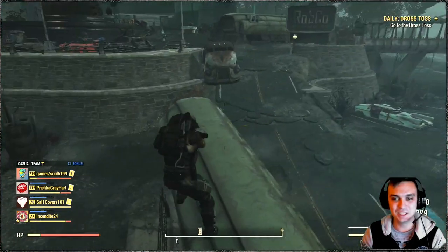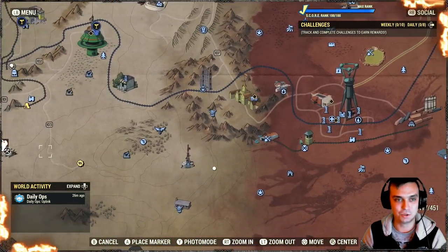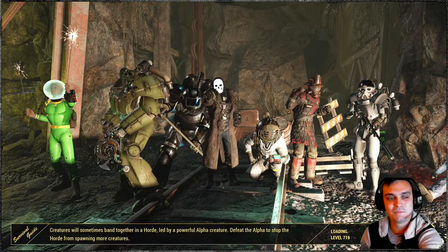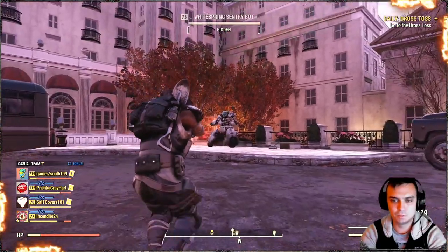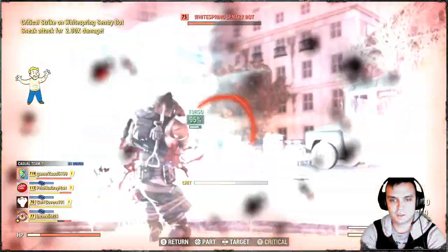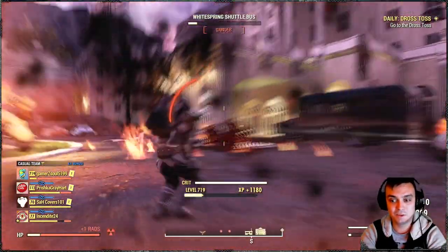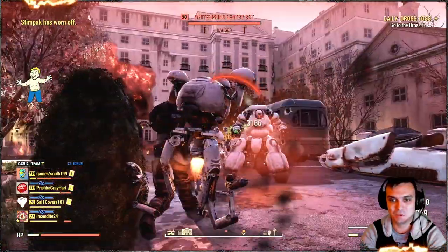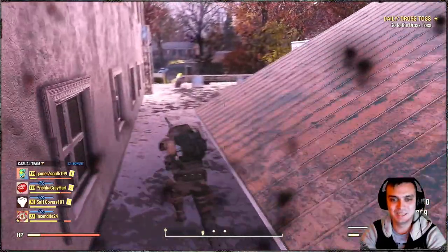Let's go to White Springs to show how many shots it takes normally. We've got a level 75 Sentry Bot — shooting him in the torso. The best way to take him out is the fusion core one-shot. Question: who knew about that? Comment down below.